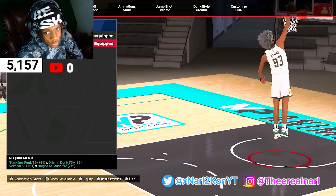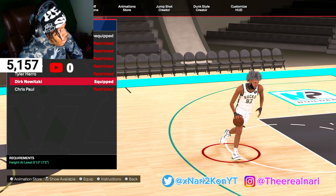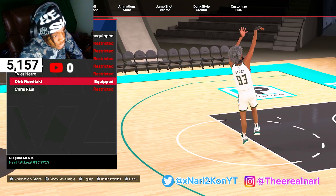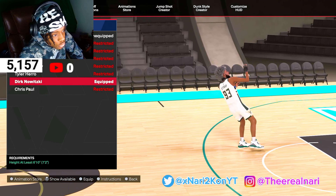Now, this is the jump shot — I'm going to be dropping that real soon. Y'all cannot see the jump shot right now. First, layup style: Default Big. Y'all can change this if y'all want to.